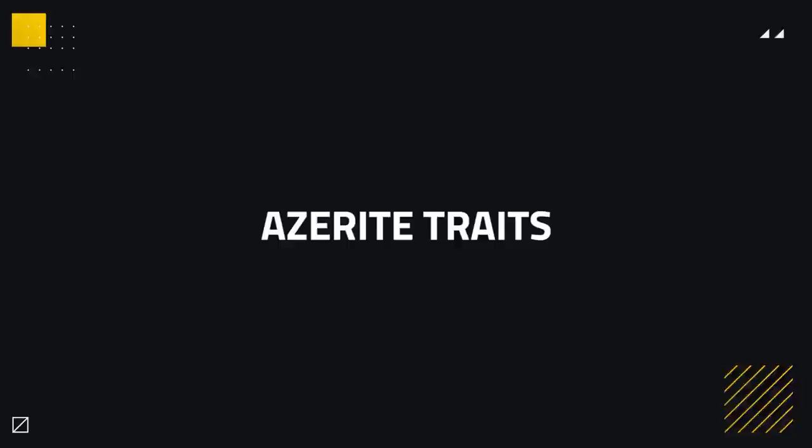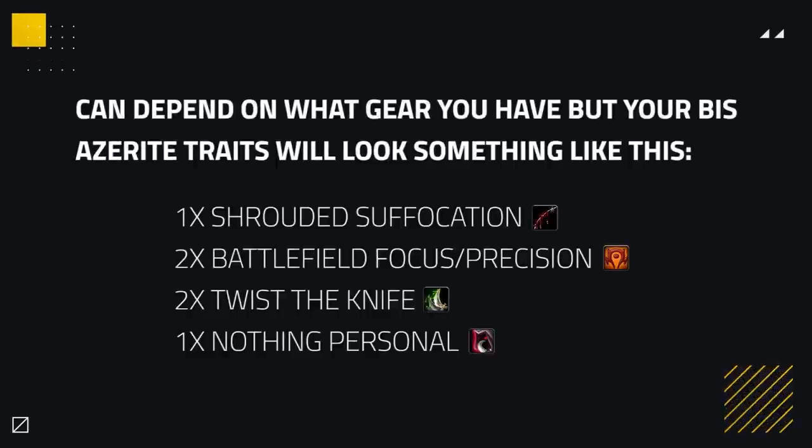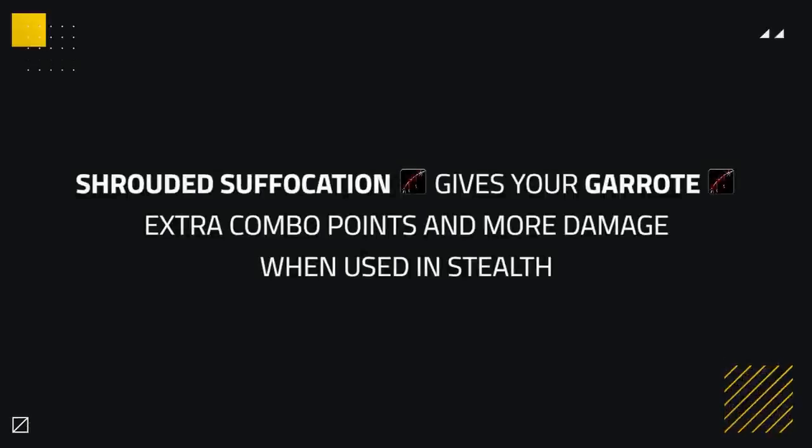For your Azerite traits, there are quite a few mini variations depending on what you have, but your best in slot will look something like this: 1 Shrouded Suffocation, 2 Battlefield Focus or Precisions, 2 Twist the Knife, and 1 Nothing Personal. Shrouded Suffocation gives your Garrote extra combo points plus more damage when used in stealth, which is excellent for building damage in both single and multi-target situations.